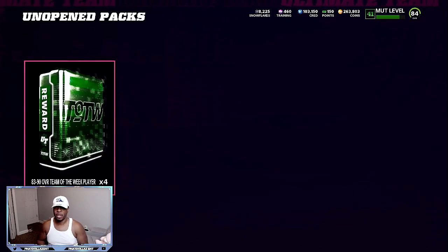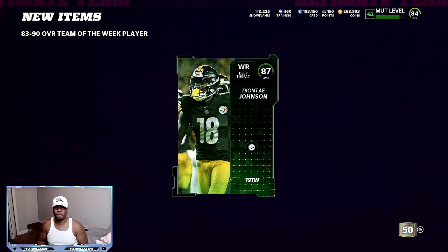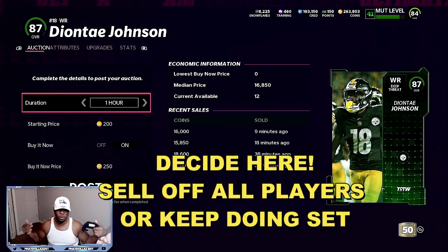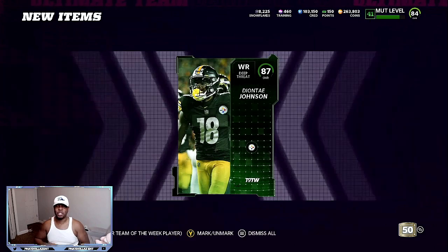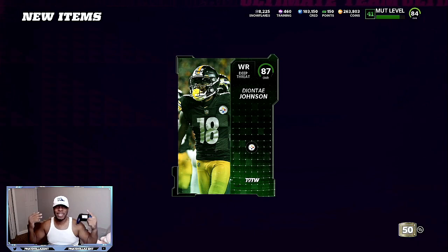So right here we got four packs that we made — 83 to 90 overall. Let's open them up. Boom — 87 overall Deontay Johnson. He goes into the set and he's worth about 16K, so we made that pack for about 9K. If we were to sell this back, that would be about a four to five K profit. Another pack — boom, another 87 overall. So now we're sitting at about 10,000 profit with these packs. And then another 83 — they all go into the set and they're all going to help with your overall value. If you pull a lot of good pieces and get 12 packs, instead of making 4,000 profit at a time, you can make the whole set, sell the card off, and get the 80 to 90K profit.